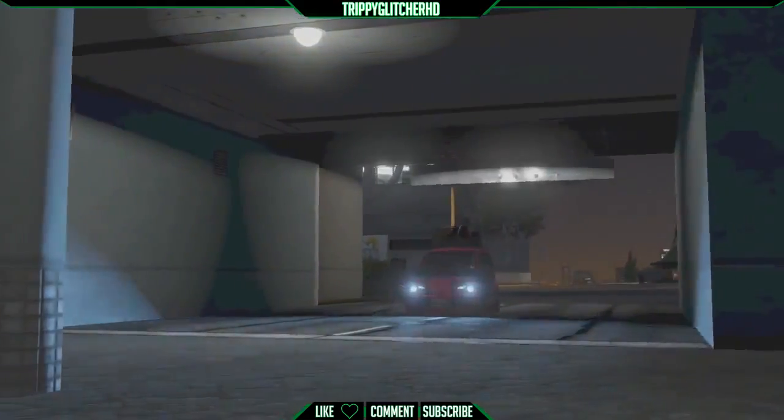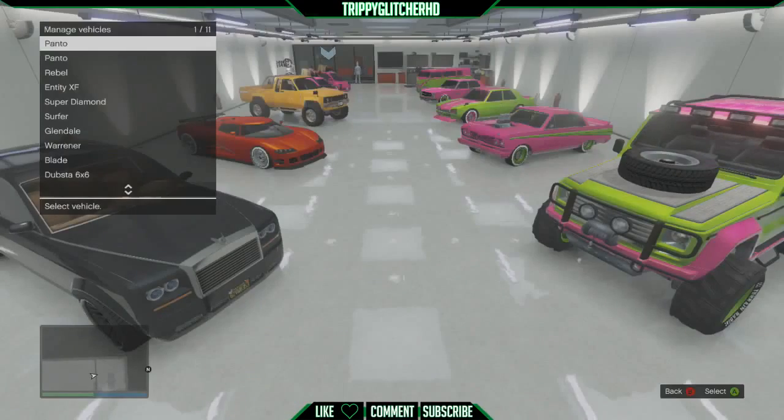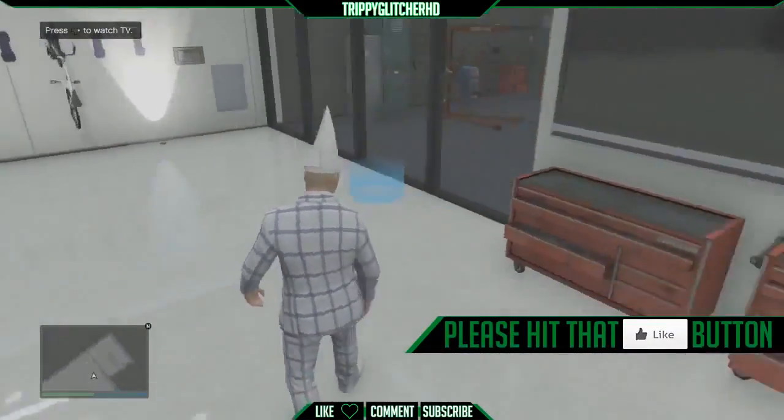Drive that one car outside of your garage, drive around for about four seconds, and drive it straight back in. Once back inside, walk over to the blue circle and swap the two Pantos you just used — click on the first one all the way at the end of your garage and then click on the second one.